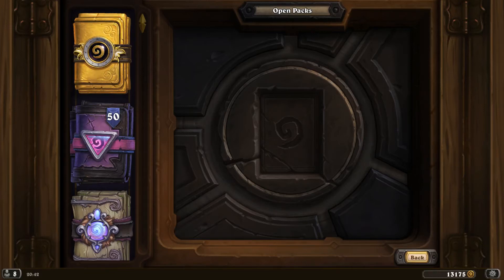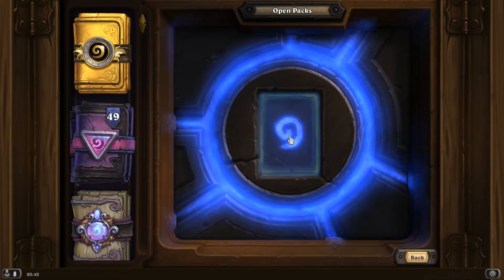Hello, AThunderstruck here. The Rise of Shadows expansion is now live on Hearthstone, and along with it the Year of the Dragon has also started. I'm going to open 50 Rise of Shadows packs to see what I can get out of them and let's see how many legendaries I can get. After that I will also open my golden pack since I still didn't open that one. So let's start up with the first pack.